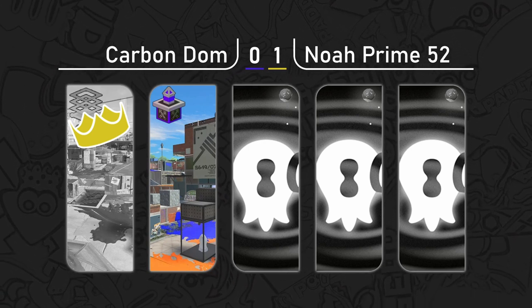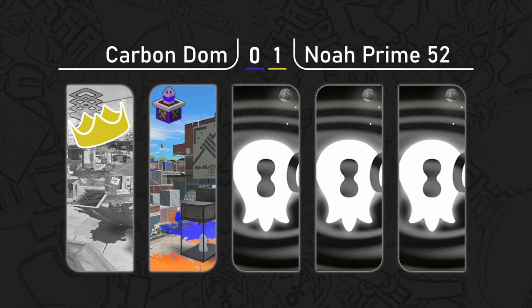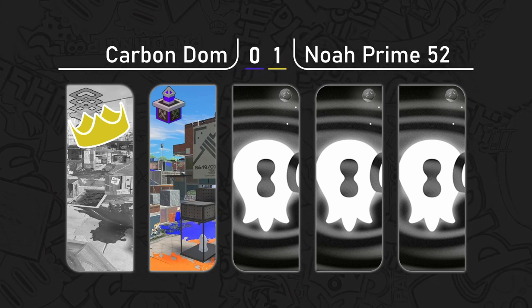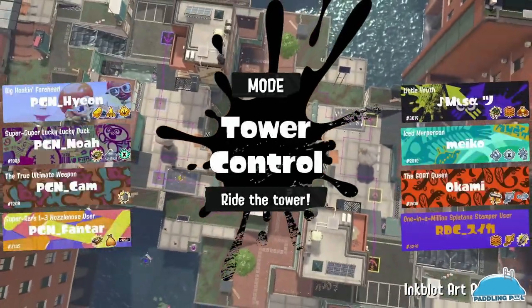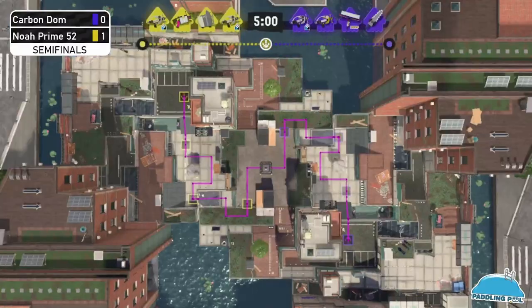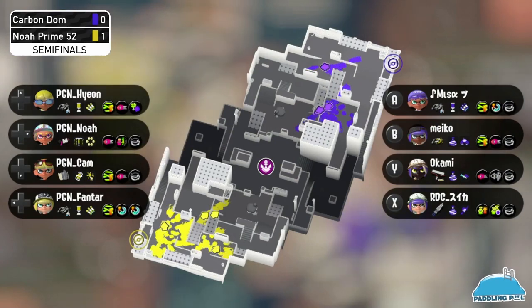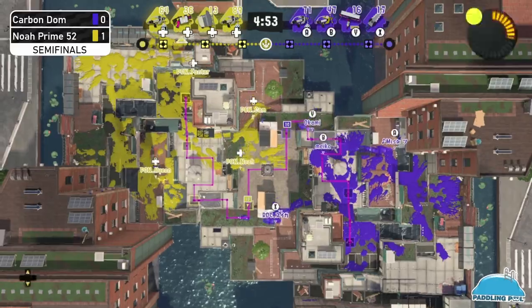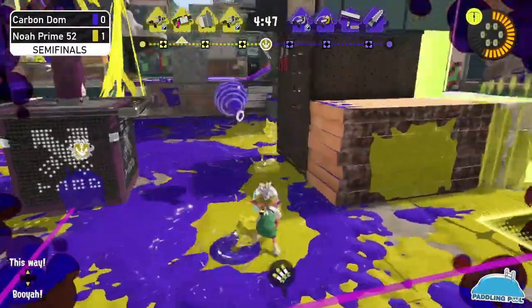This map is pretty good for ledge control, and Carbon Dom did a good job with ledge control — between the Carbon and the Stamper you can apply so much pressure on the ledges. Both teams are readying up fast, both teams confident and working on what they're doing. They're already moving forward and going to start right now.